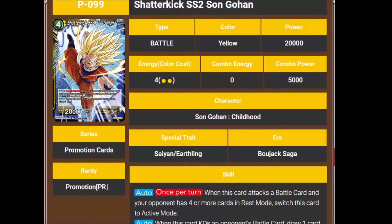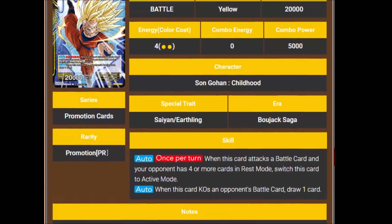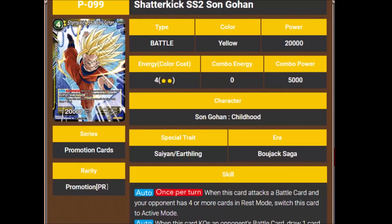This card is probably one of the other ones I'm looking forward to the most — it's Shatterkick Super Saiyan 2 Son Gohan. He's a 4-cost 20,000 power. His auto says once per turn, when this card attacks a battle card and your opponent has 4 or more cards in rest mode, switch this card to active mode, so he gets dual attack. And when this card KOs an opponent's battle card, draw 1 card. Essentially you play him to KO battle cards — you can swing once, KO a card, draw, and stay active, or swing twice and draw 2 extra cards. That art is amazing and this card is going to be fantastic, especially for the new yellow Gohan support. Yellow is looking strong.